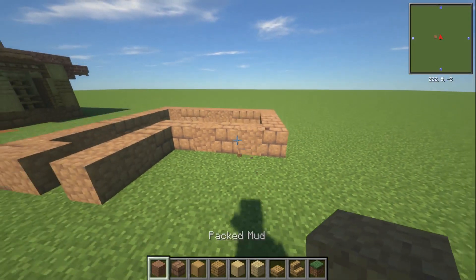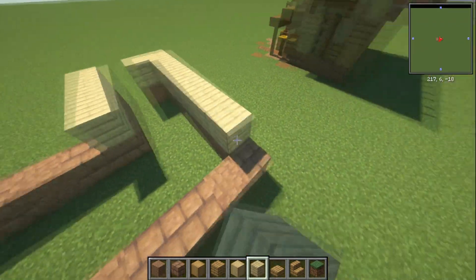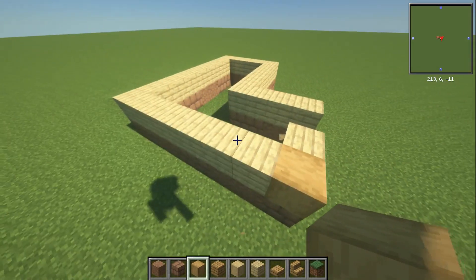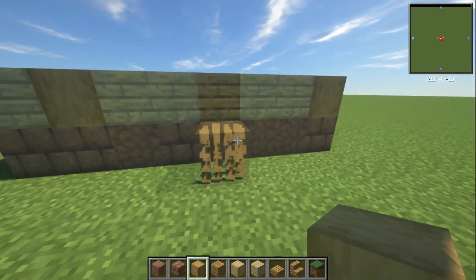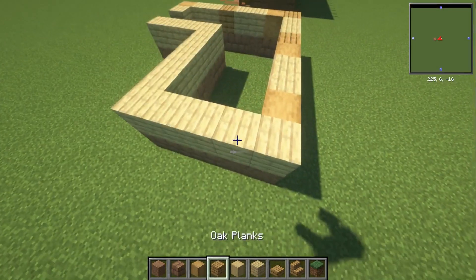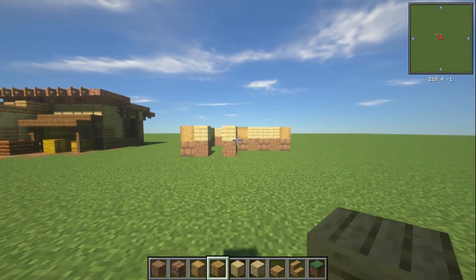Next, with our birch planks we're going to birch plank this up one more layer. Then with our stripped oak and oak planks, every so often on this layer just replace one of these. Make sure you get some of the stripped oak wood sideways as well — you don't want them all the same way. Feel free to cluster them. The idea is that this is a slightly darker color, a kind of transition block, and switching a couple out like that gives you a little bit of variation.